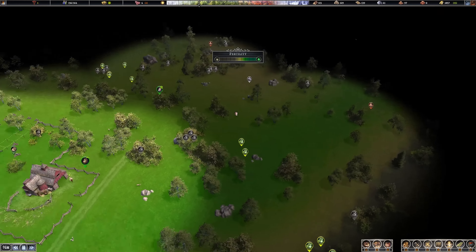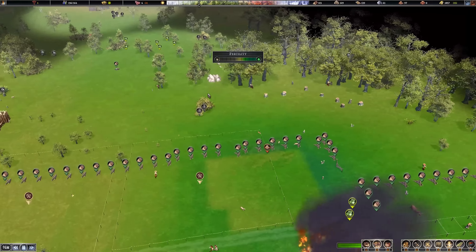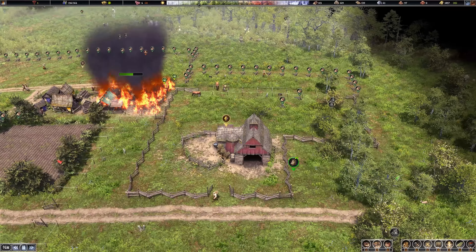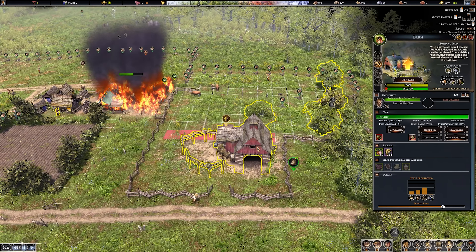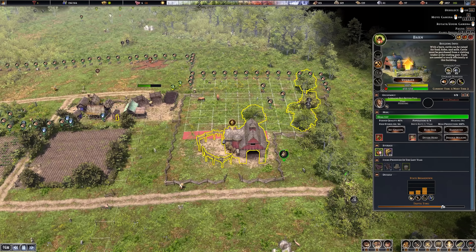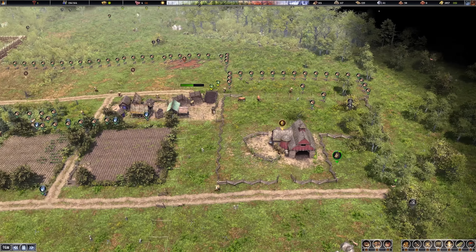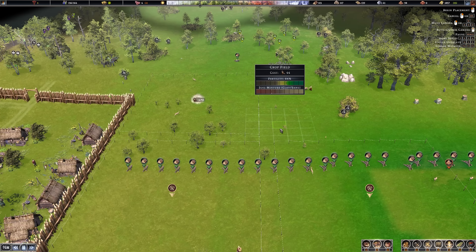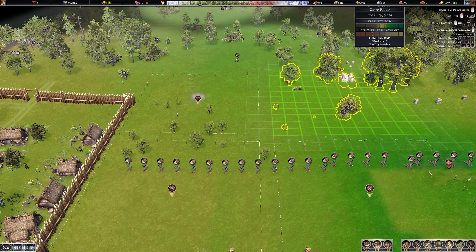Pressing F brings up the fertile spots you've explored around your current city. Find a suitable place - and also please ignore where the compost yard burns down! A good place to put these fields, or to place your barn afterwards, is near a barn because we're going to use the cows to fertilize the fields. Go ahead and build yourself four 10 by 10 fields.